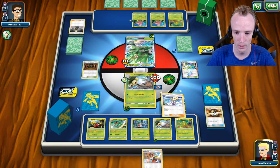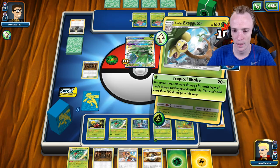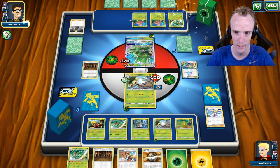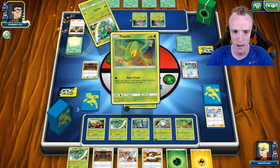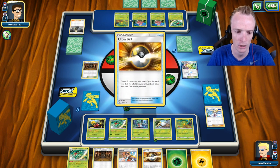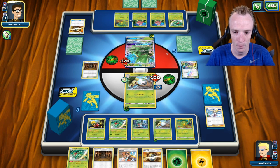We're going to put a Grass Energy on the Exeggutor, Lillie for five, and see what that brings. Do have another Shrine if he's able to ditch the Shrine on the next play; I've got an Ultra Ball to help out as well. At this stage I just hold on and Tropical Shake, starting to chip into this Sceptile. For my opponent now, he's within one shot of taking two Prize cards — this is a two-for-one trade if he takes out the Exeggutor, which is really good for me. Having a Tapu Lele out there is good because the Shrine will work away at it.